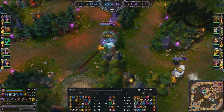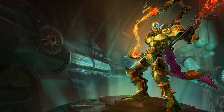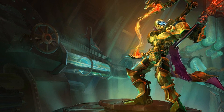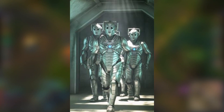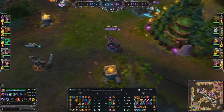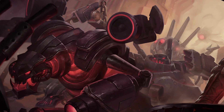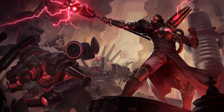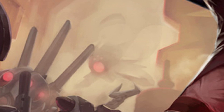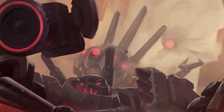Victor and Jayce both share a quote: 'Pave the way.' The skin Full Machine Victor shows him in his final goal to make himself fully robotic, which seems somewhat similar to Cyberman from Doctor Who and to the Doctor from G.I. Joe: Rise of the Cobra in terms of their goals. Creator Victor shows him as the maker of all the Battlecast skins, such as Cho'Gath and Urgot, for his group called The Evolution. This artwork also showed Battlecast Vel'Koz before he was released, and also hinted at what looks to be Battlecast Skarner and Kog'Maw.